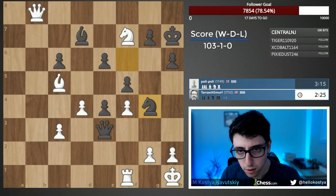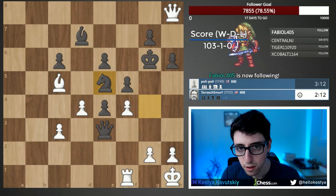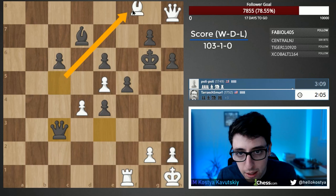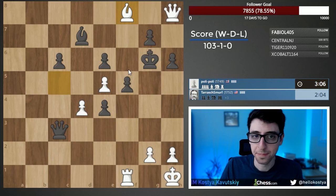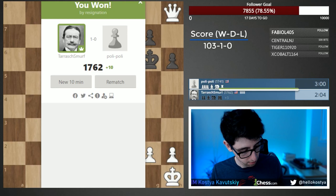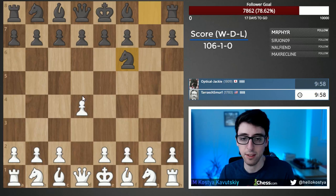Knight g4 — good move. I was expecting to just give check, then trade on e5, and say we have an extra rook, which should be enough to win. Now it's all about the targets — let's come in and finish. Viewers can challenge me if you're around this rating, within 50 points or so, absolutely.